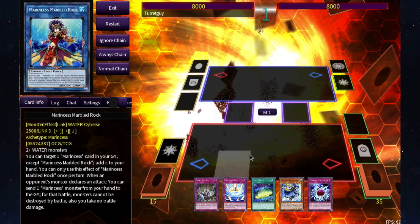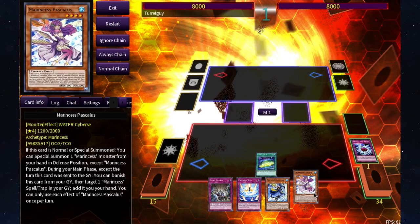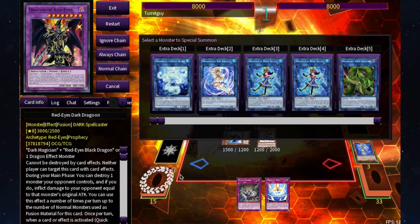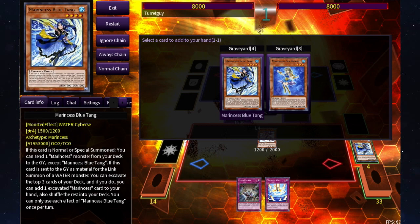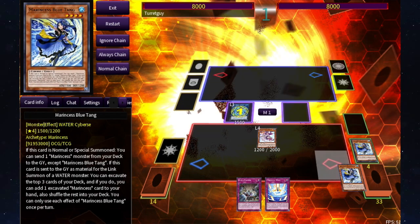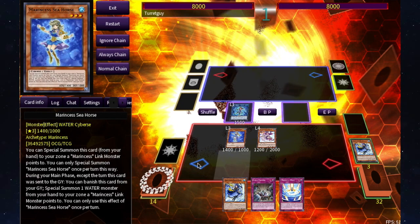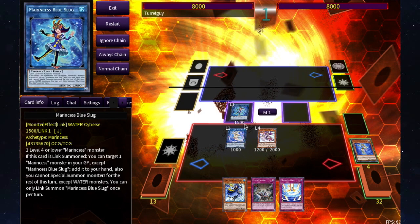Second combo: activate Sign of Mining, discard the Paleozoic since it works better in the graveyard, and add Pascalus. With Pascalus and Blue Tang it's a really good two-card combo. Summon Pascalus, use her effect to special summon Blue Tang. Blue Tang uses her effect to send Seahorse to the graveyard. Make Blue Slug, then chain both Blue Tang's and Blue Slug's effects: add Seahorse to hand, and Blue Tang in the graveyard lets you look at the top three cards and add a Marincess. Then get Battle Ocean with Sea Angel.